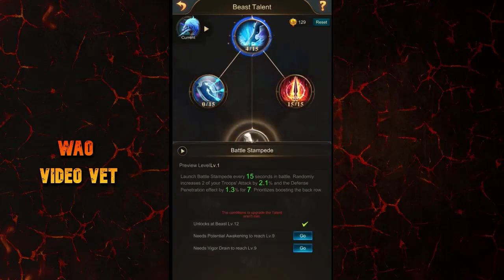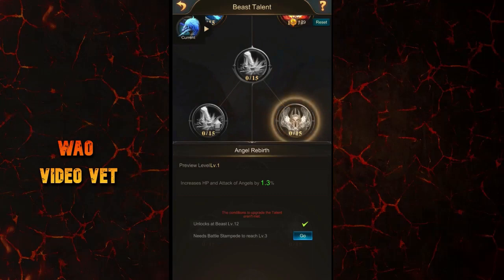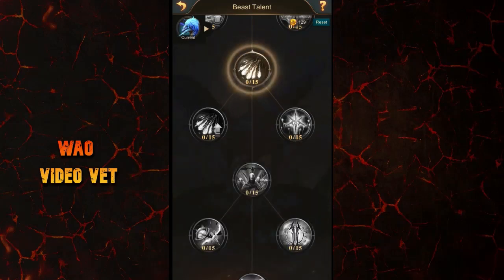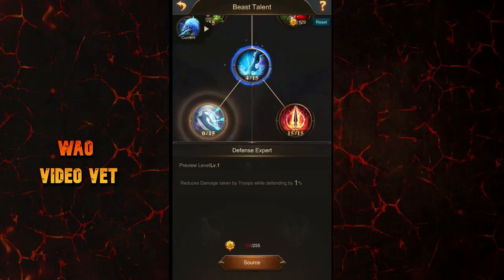For Battle Stampede, the old requirement was Potential Awakening at level 3, Wigger Drain at level 3, and Beast level 12. Now it requires Beast level 12 and both skills at level 9 — a significant change. Skills like Angel Rebirth also now require Battle Stampede to reach level 3, unlike before. Overall there is a big reduction in Beast elements needed to reach Strength Combo, but these skills only affect your Beast and only take effect when the Beast is with your army. In my opinion, there are far more important skills to spend Beast elements on, like the damage increase when attacking or damage reduction when defending.